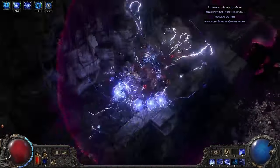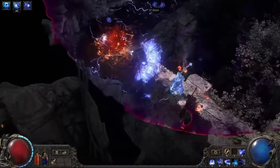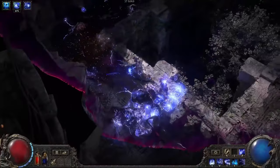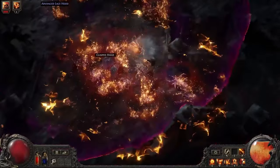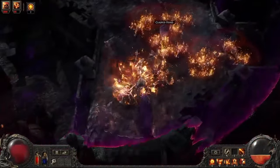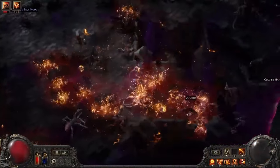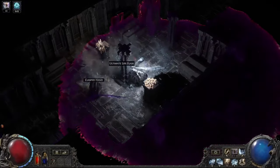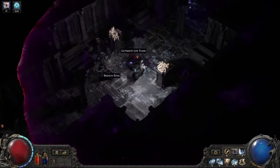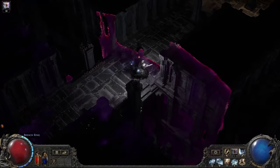Opening a Breach will allow you to see the demons and otherworldly monstrosities that lie in wait on this other plane of existence. By engaging with a Breach, you'll create a bridge between their world and Wraeclast. In order to keep the Breach open, you will need to kill the demons that pour forth. The faster you can kill the monsters, the more monsters you will fight and the more loot you will find. You can also find clasped hands that will open and drop more items if you run over them — these can be a good boost to the rewards of the Breach.